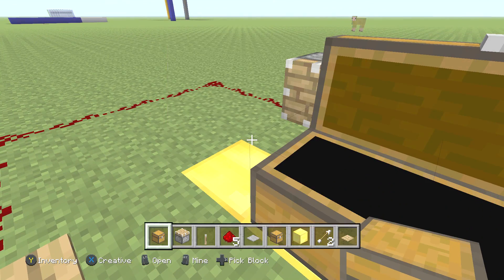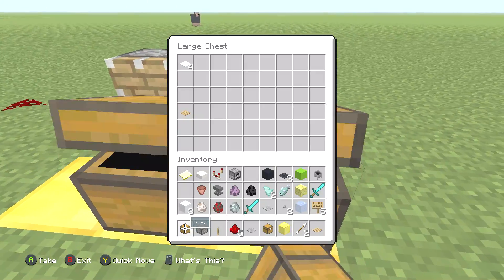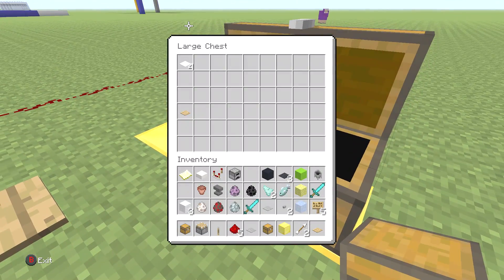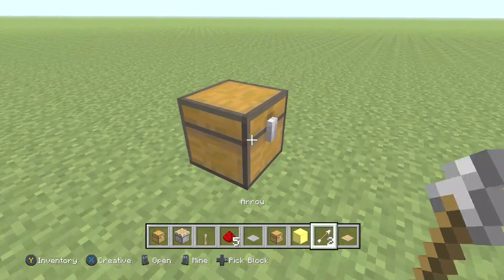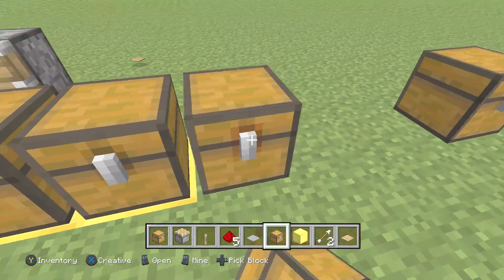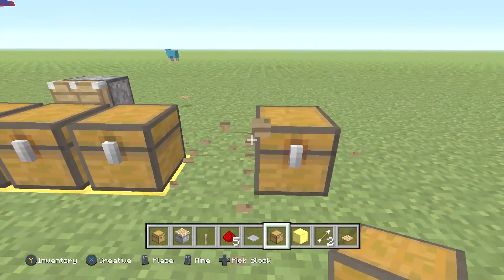I can put stuff in this chest and then put stuff in this other one right here. There's a pressure plate in this one and other stuff. Wait — isn't it the same one? It's kind of weird. I really don't know what's going on, but nonetheless it definitely does work. I should probably try it out and see how this all works because these chests are kind of weird.